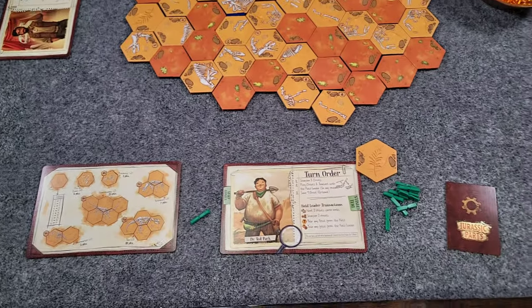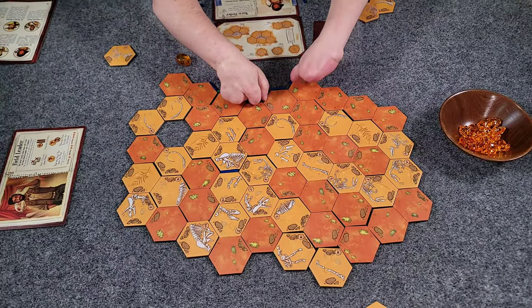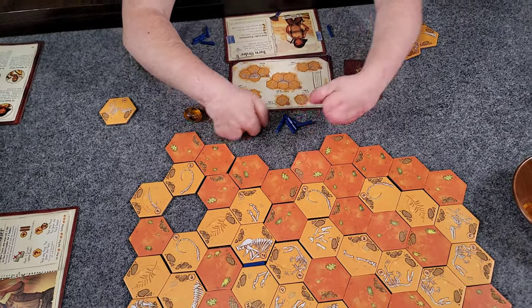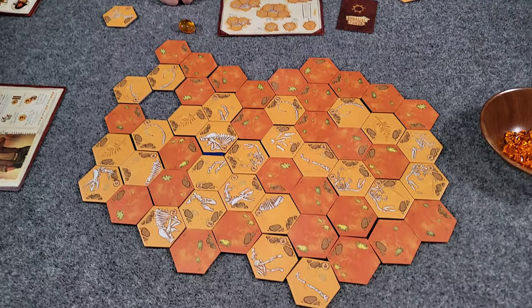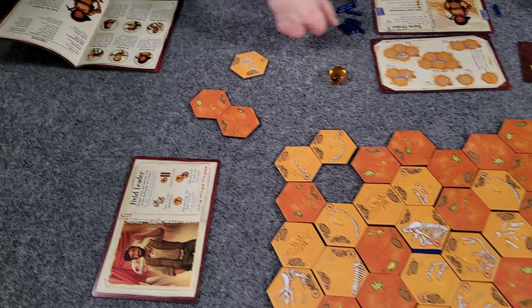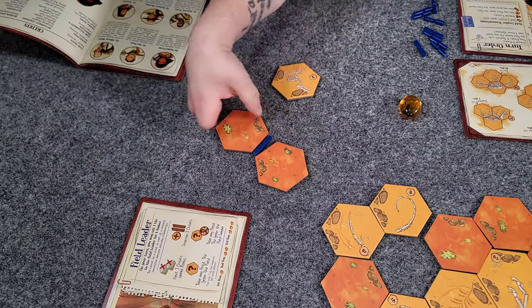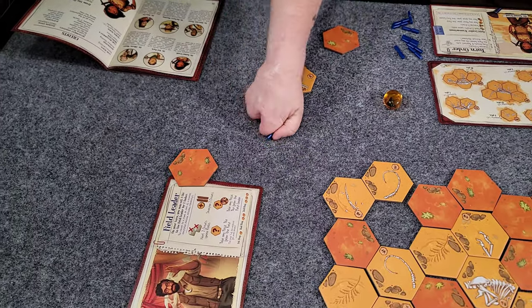Eventually this field will continue to shrink as we play. Nick would get his chisels back and it would be onto the next player's turn. Eventually the field is going to shrink down till there are only just a few tiles left. When we get to a point where there are only two tiles left on a player's turn, they break up those tiles, take one, and the field leader gets the other. That will be the end of the game.